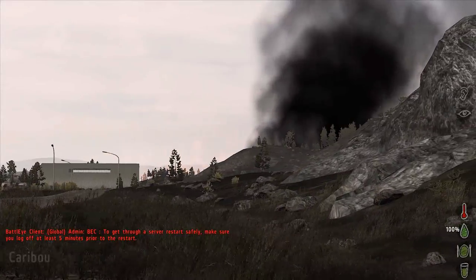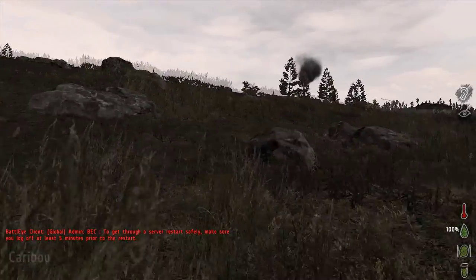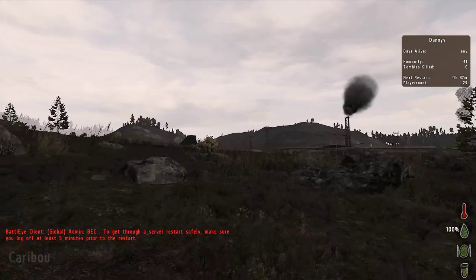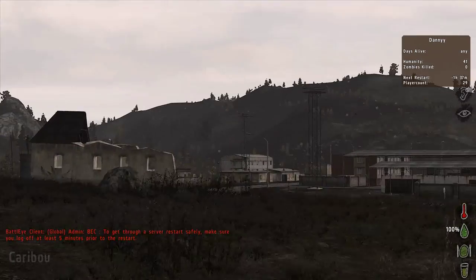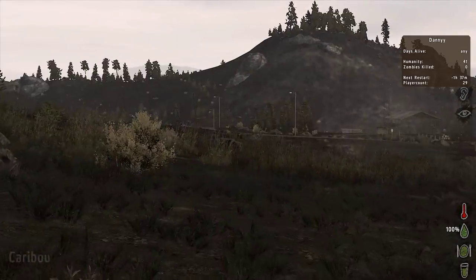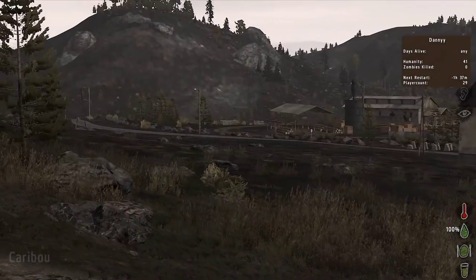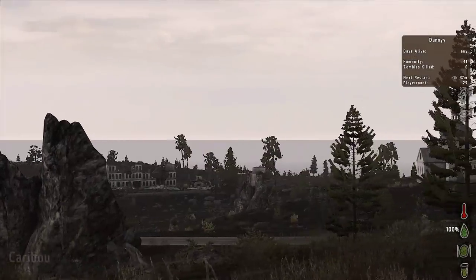There's a bit of high ground here I can use to look over the place. Someone crashed a helicopter there and it made one hell of a mess. There's a server restart coming up soon — it says next restart minus one hour. There are 29 people in the server; it's a 35-slot server hosted by BMRF, which is pretty low population, but the map is pretty small so you'll get good encounters. There are also 5 reserve slots for people who donate, which BMRF always does.